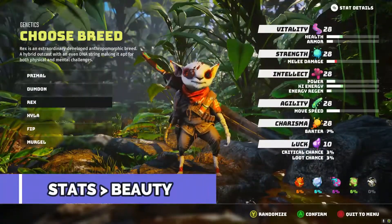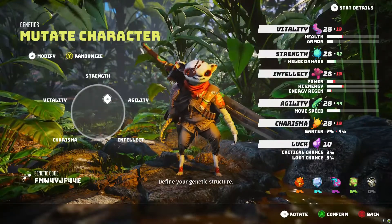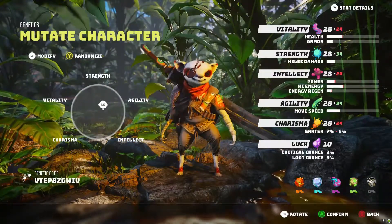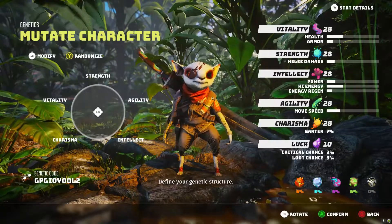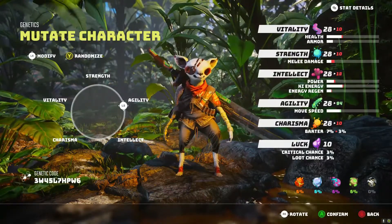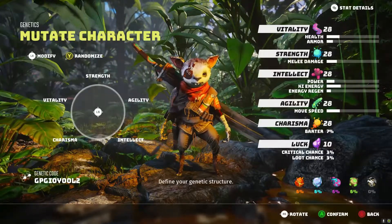Number one: do not worry about visual appearance. At the start of the game you will have the option to allocate stat points that affect your visual appearance. Do not worry about this, because later on you will get the chance to change your appearance, and that will not cost you any stats. It doesn't matter what your stat allocation is — just go for the type of build that you want, and build your own power fantasy in Biomutant.